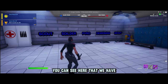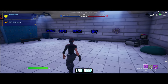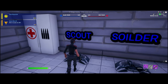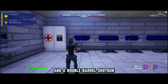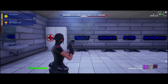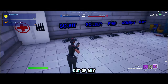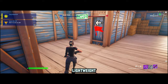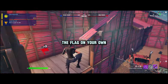You can see here that we have Scout, Soldier, Pyro, Demoman, Heavy, Engineer, Sniper, Medic, and the Spy. We're going to start out with the Scout. The Scout comes equipped with an auto pistol and a double-barrel shotgun. The starting health for the Scout is 150, which is the least out of any of the classes available. The Scout is a lightweight, fast, hit-and-run type of class — a good choice if you're going to try and capture the flag on your own.